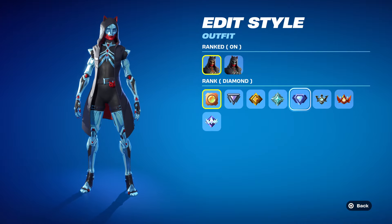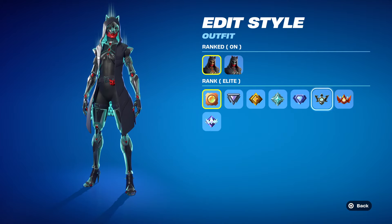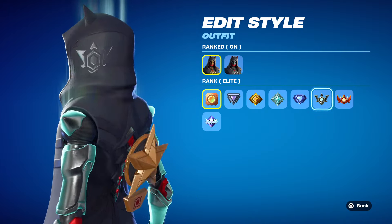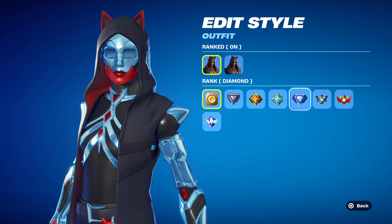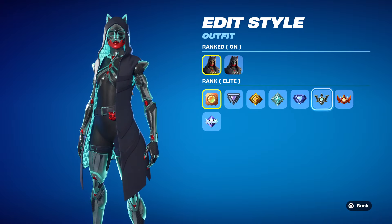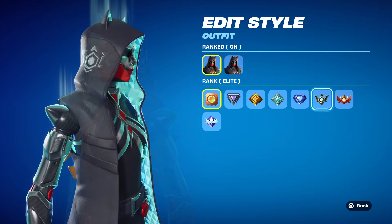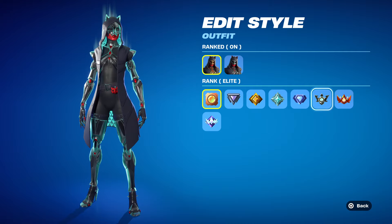So far all the colors are meshing well with that red. Diamond is an almost crystalline blue - blue and red is obviously a solid choice. Moving on to the upper tier ranks, elite is really interesting. For the upper ranks - elite, champion, and unreal - you get a complete modification: her ears change, the inside of her jacket changes, and there's an almost angel-like glow that flows upwards. Inside the jacket it's almost like a bunch of diamonds.